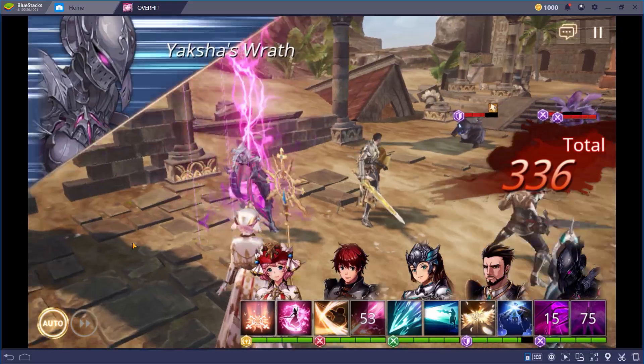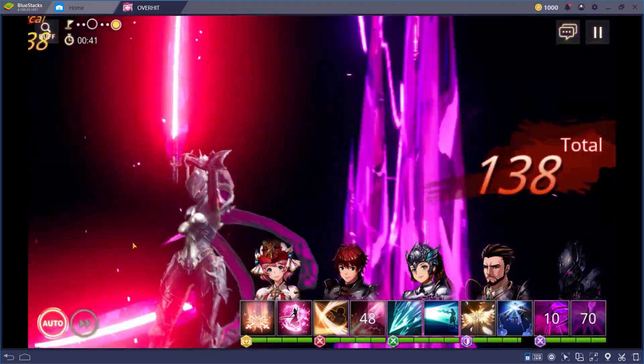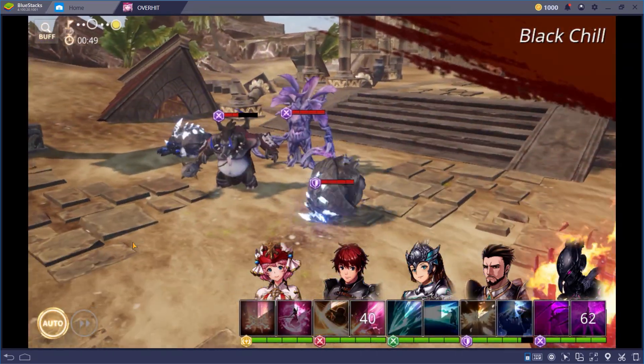With the tips I've presented, I'm sure that in no time you'll have the best heroes on the best team possible. Of course, using BlueStacks will be the best thing you can do in this game, because of all those awesome features that can make your farming much easier — having access to a big screen, playing with keyboard and mouse, and enjoying stunning graphics, especially for a game that runs on the Unreal 4 engine. But that's it for now, and good luck saving the world of Overhit! Thank you very much for watching, see you next time! Bye-bye!